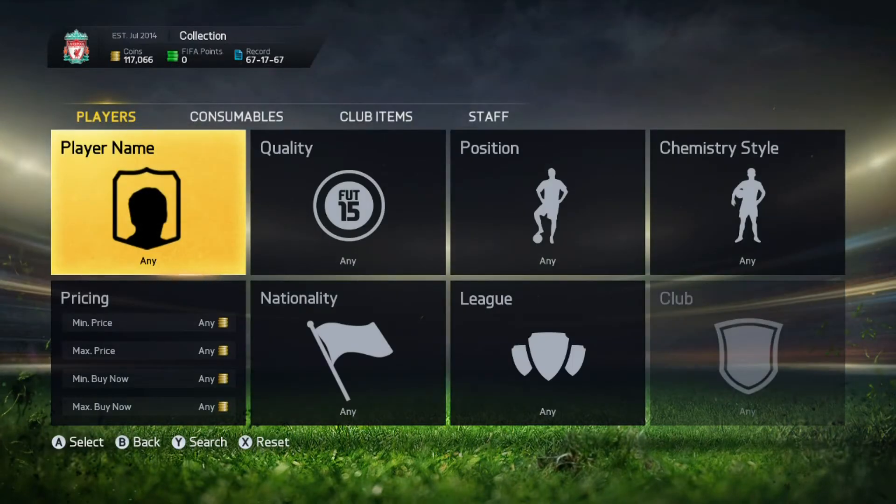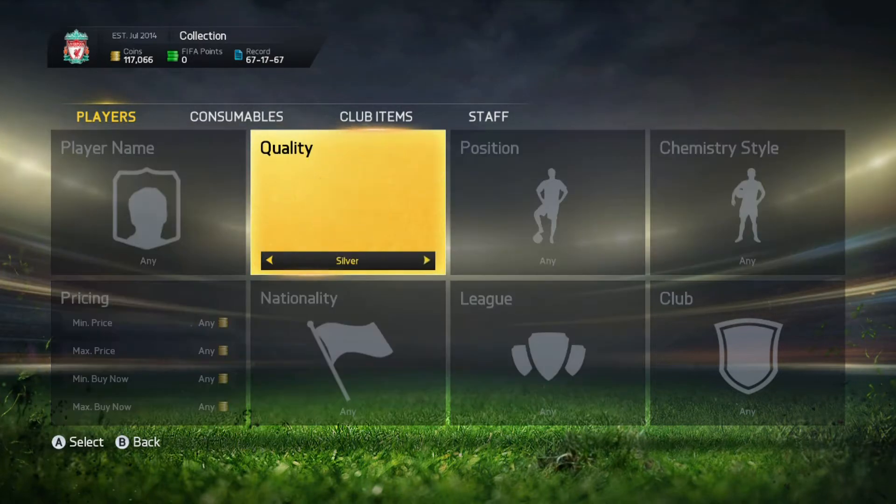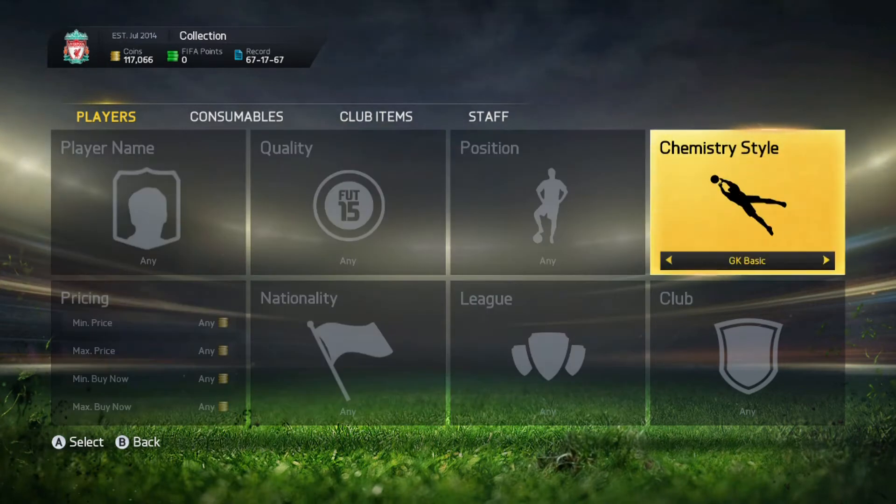Hello everyone, it is Comenzum and today we are here with a trading tip. It is the old favourite from FIFA 13, FIFA 14 — the old converted position with the chemistry style method.